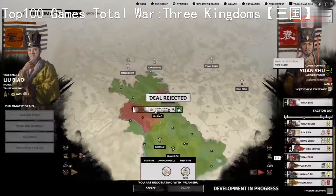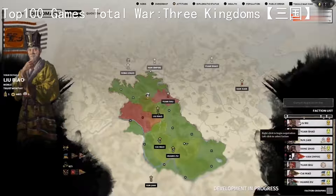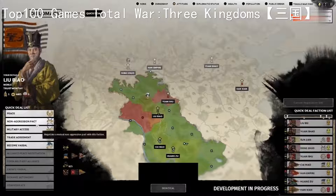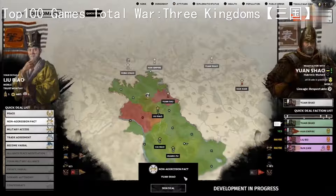Certain core diplomacy functions can also be approached using the new quick deal menu, and this is a nice quality of life improvement. If we select non-aggression pacts, for example, we can see all the known factions who are capable of entering into such an agreement with us, colour-coded by who definitely will, who might, and who definitely won't. You can swiftly set up a host of agreements via the quick deal menu, and you can still haggle in order to fine-tune deals with those maybes.